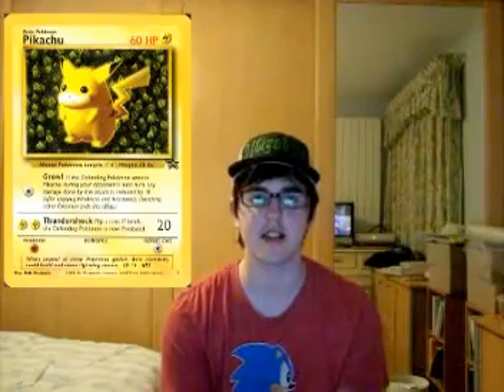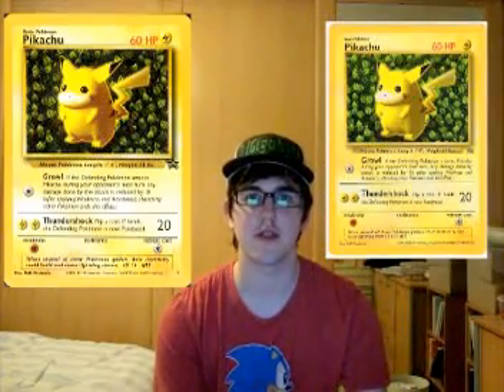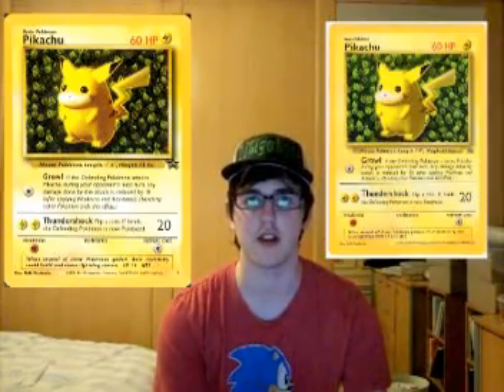The first Blackstar promo was given out at Pokemon Leagues in July of 1999, and features Pikachu. This card does also have a variant, which is technically not a Blackstar promo — it's a Greystar promo. Despite being released in English, the two Greystar promos were only released in Japan, around the time that the English TCG was starting, in order to show off to Japanese players what the cards in the rest of the world might look like.